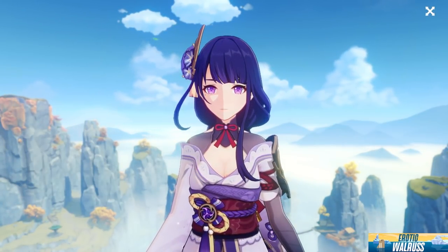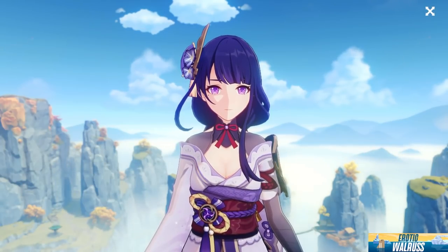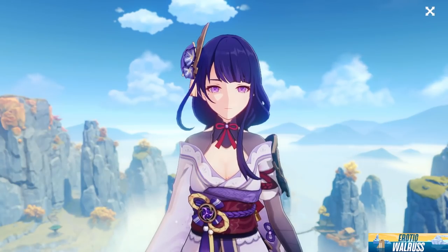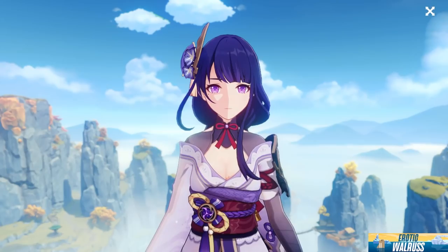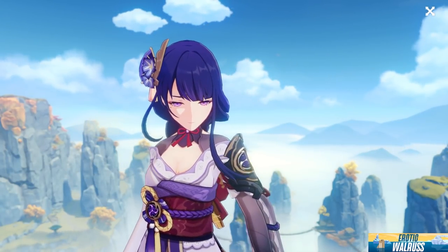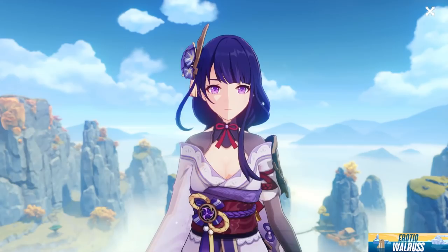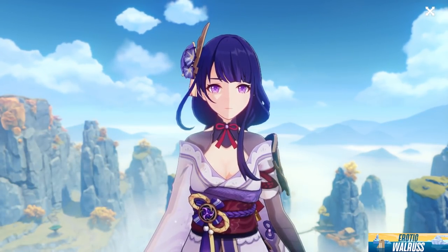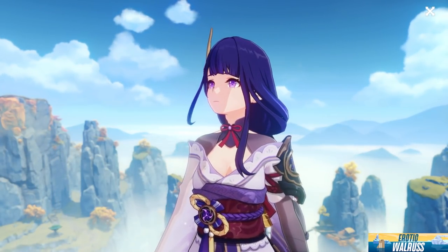I hope this video has given you some insight. I don't want to influence or persuade you to summon for her constellations, but if you're looking to build your account vertically and strengthen what you already have, and you already own a Raiden Shogun, it's a good move to build her vertically before anyone else — that's where the best value lies for minimal input. Thank you guys for watching. Make sure to like and subscribe for more Genshin Impact tips, tricks, guides, memes, discussion, and news. Stay safe and peace.